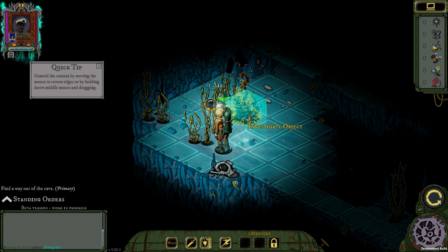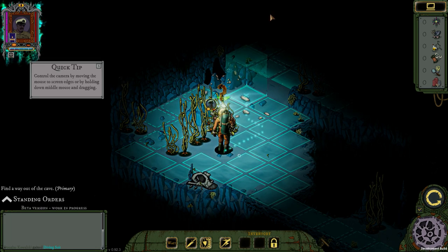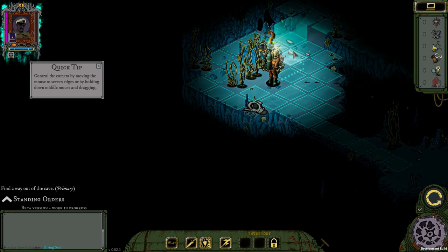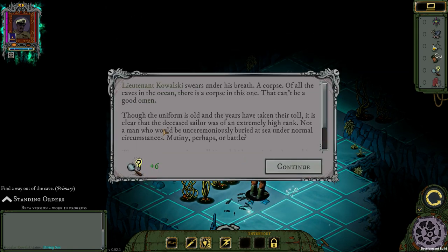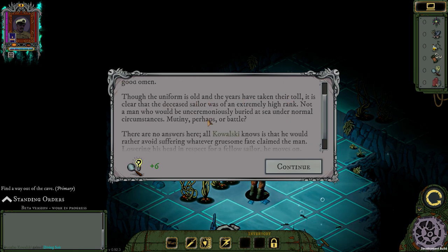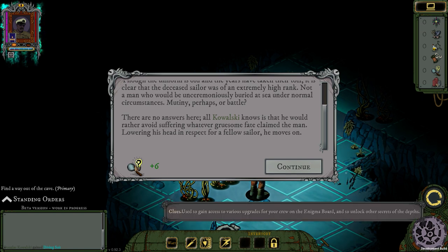Outreach activity — Investigate object. Control the camera by moving the mouse to the screen edge. I can zoom in and zoom out. Let's investigate. Lieutenant Kowalski swears under his breath — a corpse, fallen in a cave in the ocean. That can't be a good omen. The uniform is old and the years have taken their toll. Mutiny perhaps, or battle. There are no answers here. We got some clues — use them to gain access to various upgrades from your crew on the Enigma board and to unlock other secrets of the deep.